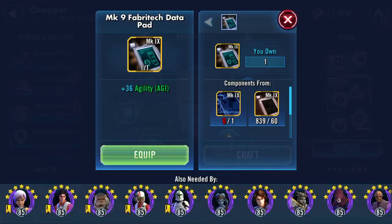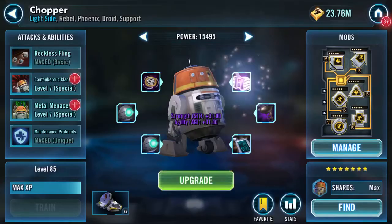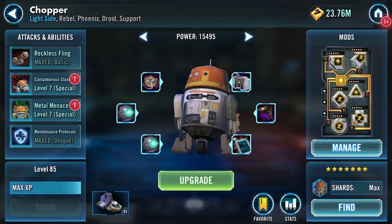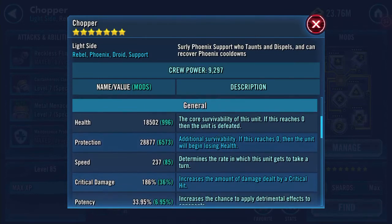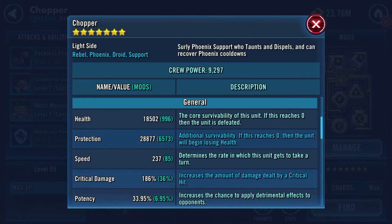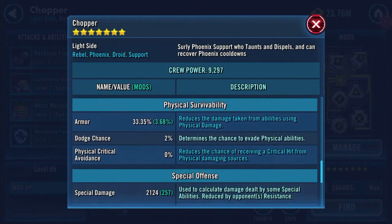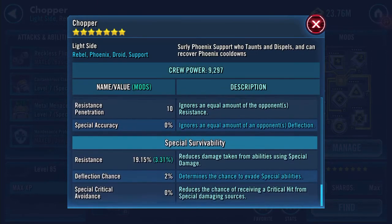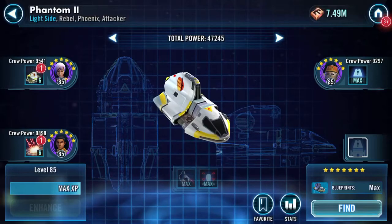I'm not getting anything dropping on my GP. There is something about the GP rating changing. So here he is at gear 11: 18 and a half thousand health, 28,877 protection — combined that's 47k. 2,135 physical damage, 2,124 special damage, 19.15% resistance.